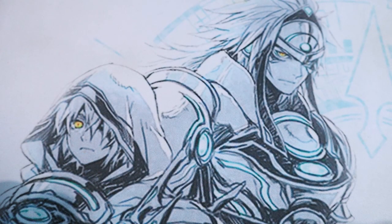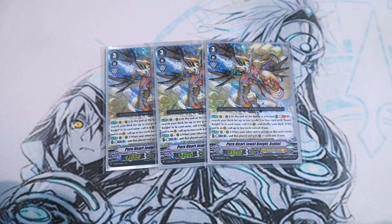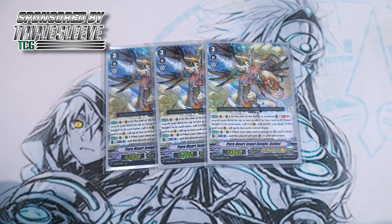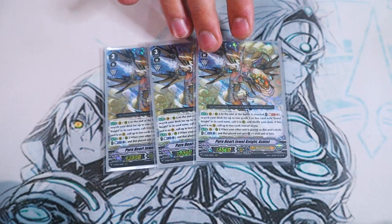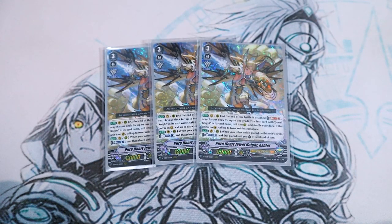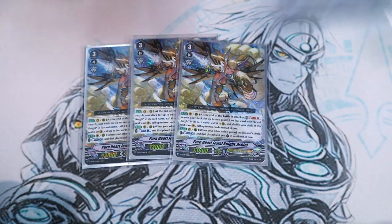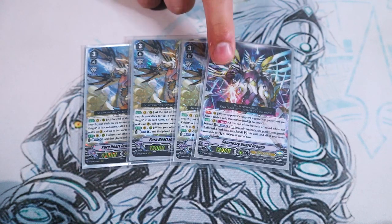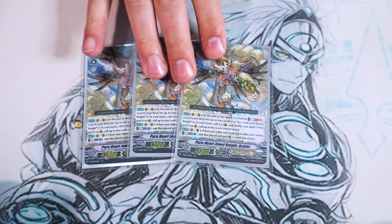Next up for grade threes, we got a decent rear guard and still a decent vanguard. I'm running three copies of Pure Heart Jewel Knight Ashley. Ashley's skill is van or rear — at the end of the battle that it attacked, you soul blast two and search your deck for up to one grade two or less Jewel Knight, call to rear guard circle. If this is on a vanguard circle, you call two instead — so two grade two or less Jewel Knights.